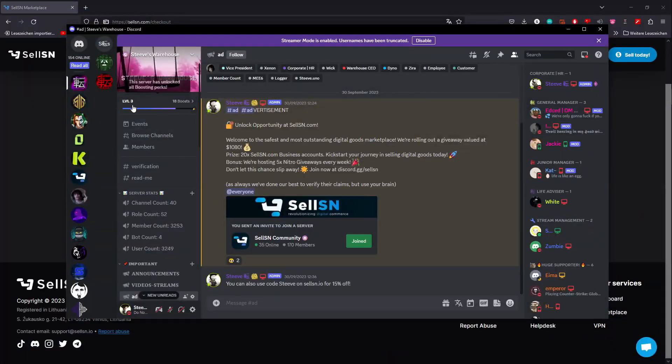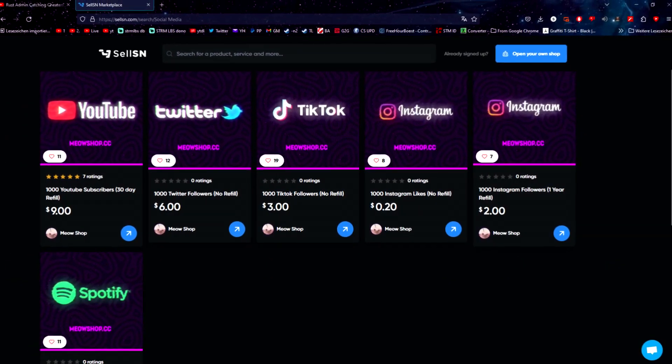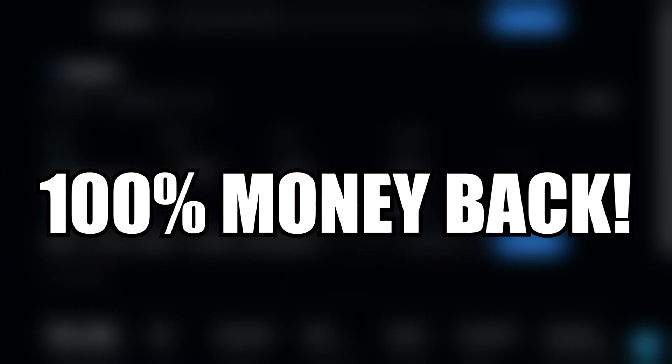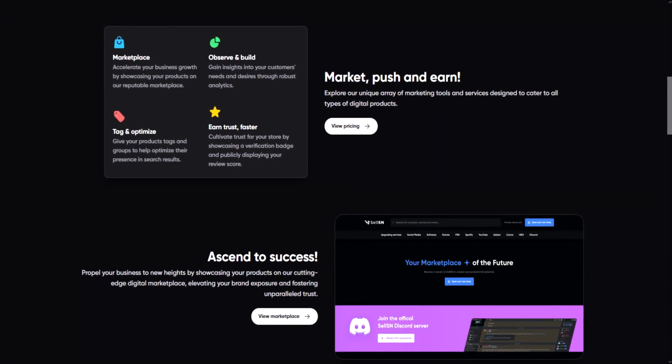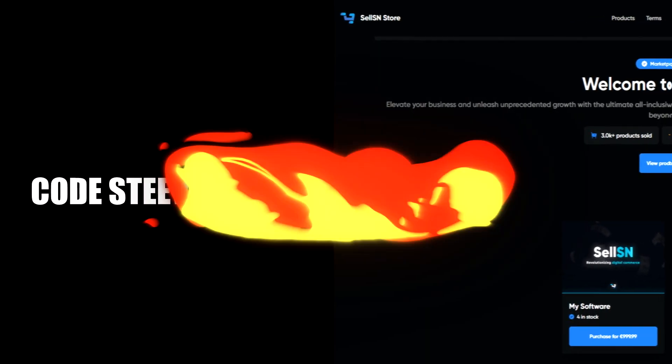Today's video is sponsored by Sellison. Sellison is a multi-commerce marketplace where you can buy stuff like Spotify, YouTube Premium, Discord Nitro, cheats for games, and much more for a lot cheaper than usual. Sellison also offers a product warranty which secures you from being scammed or something not working. You can also sell your own goods on Sellison.io — just open up your shop and start selling today.